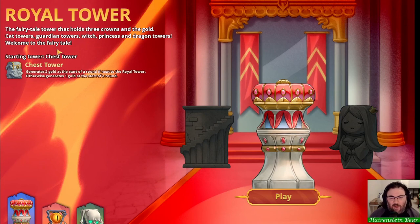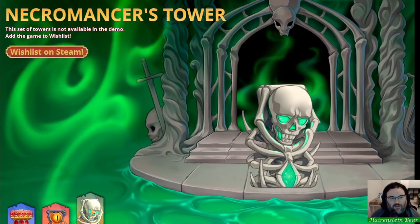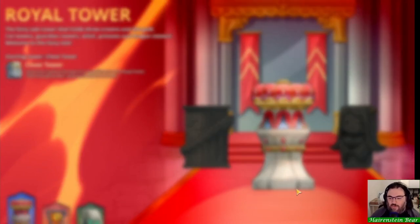This is a Super Auto Pets style auto battler where you place towers along the 2D axis to see how many enemies you can take out before they take you out. In this demo, we have the Royal Tower, the fairy tale tower that holds three crowns, the Gold Cat Towers, Guardian Towers, Witch, Princess, and Dragon Towers. They're also teasing the Inferno Tower and the Necromancer's Tower, but those are only available in the full version.